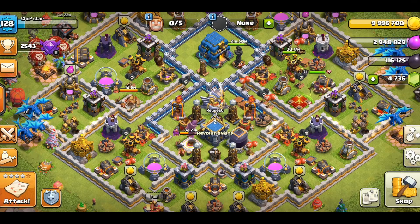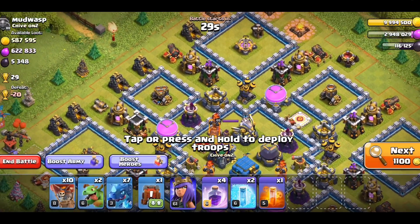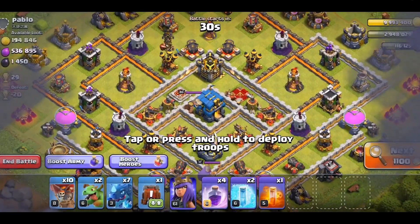Welcome back to Clash Clans, everybody! We're in my Town Hall 12 today, doing a little bit of an update on it. We still have only one hero right now, and we're gonna put her back to sleep tomorrow. Not gonna have any heroes once again, so Electro Dragon's pretty much the only attack strategy I can use.